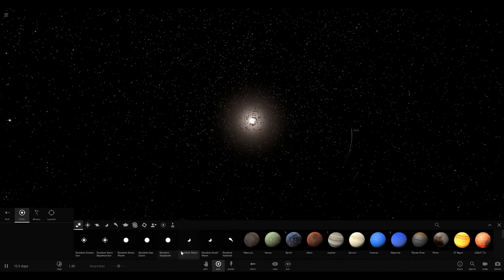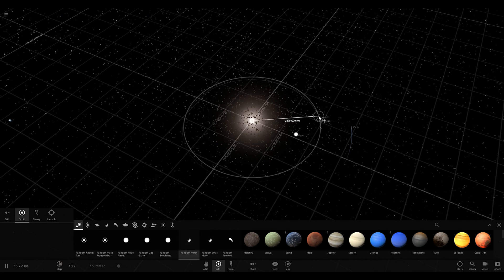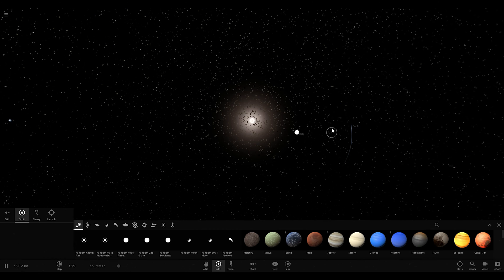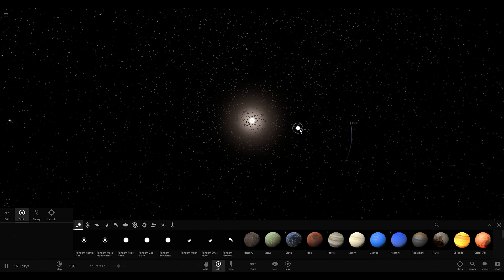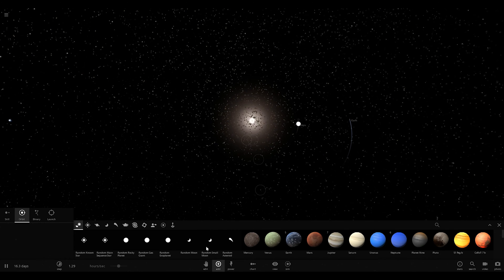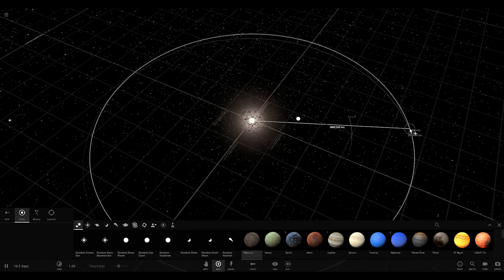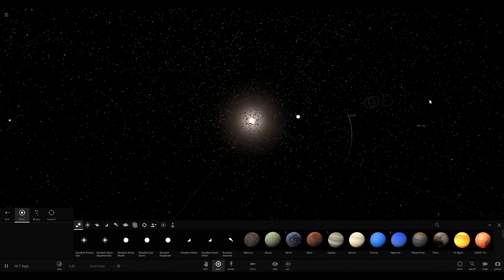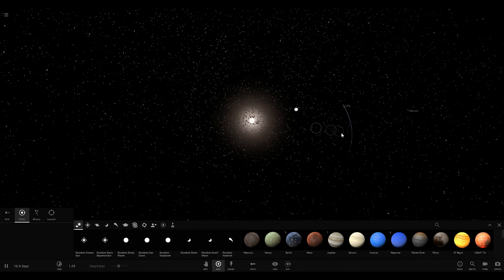We think what happened is some of these particles started smashing together. I'll simulate that by adding a moon — say, here. That might have been way too close, but basically this white dot here is our moon. What it would have done is it would have sucked in a bunch of these particles and gained a lot of mass, and that eventually would have become Mercury — though I don't know exactly where Mercury orbits the sun.